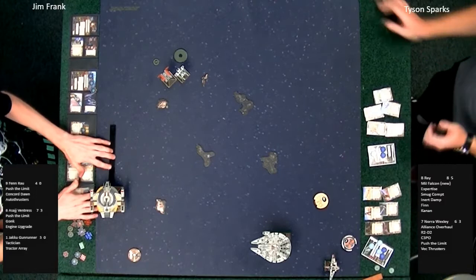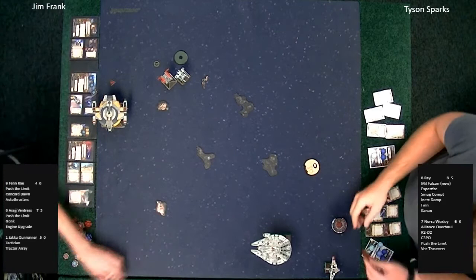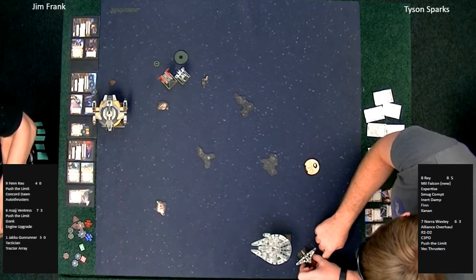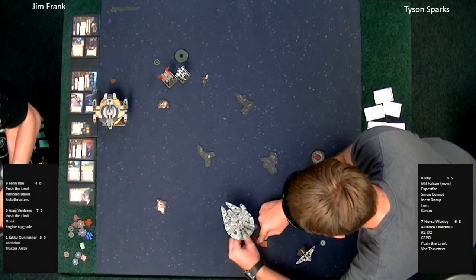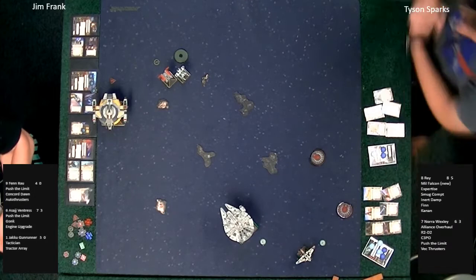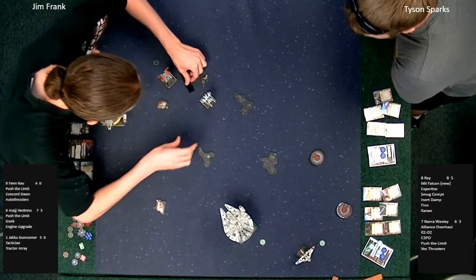The quad jumper is going right for the center — a long-straight maneuver. Then a long K-turn for Asajj Ventress. That huge ship has the 5-K-turn on the dial, which also has three green dice — that looks silly and is a little absurd. Nora Wexley with a one-bank maneuver and a focus token. Rey with a one-bank maneuver. A slow two-forward from Fen Rau — might mean we go a second turn without any combat.